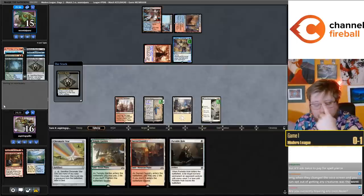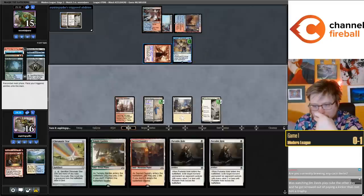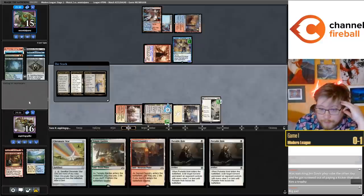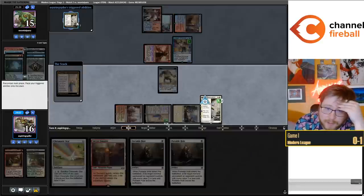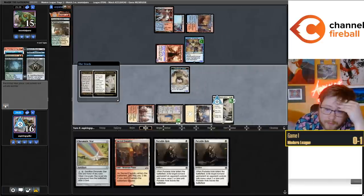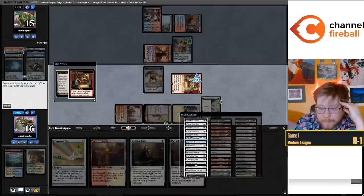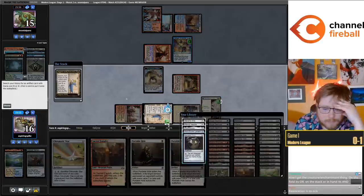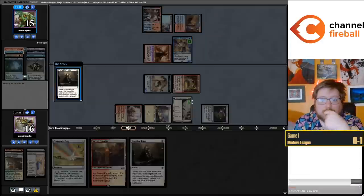We have a lot of options this turn. Let's make a Saga token. I want to stack my triggers correctly - so many mistakes today. I'm going to go for Goblin Engineer, put a Dragon Engine in the graveyard, get a Springleaf Drum, and Portable Hole both of my opponent's creatures - be in generally good shape. This is the first spell cast despite us doing a few things this turn.